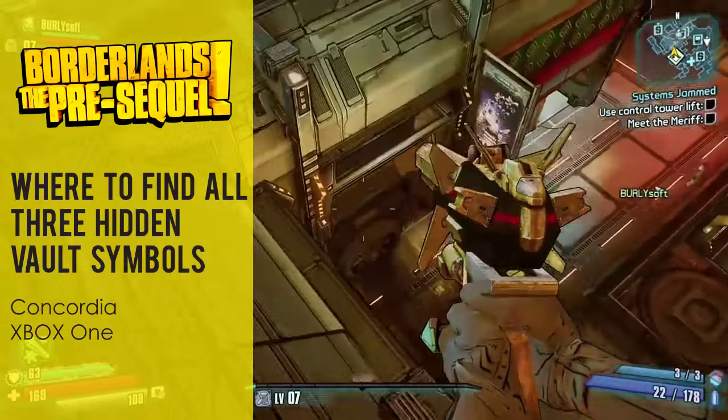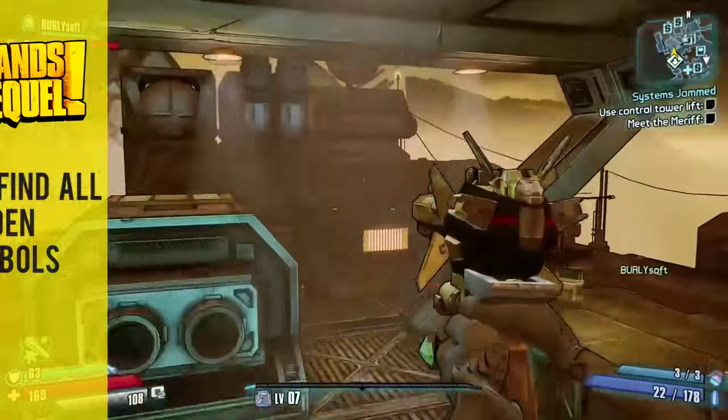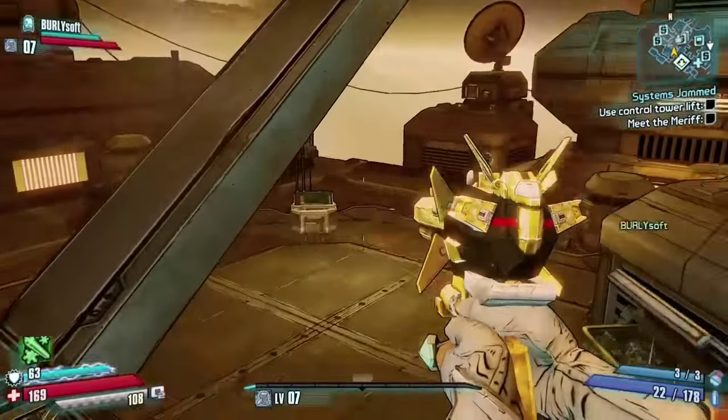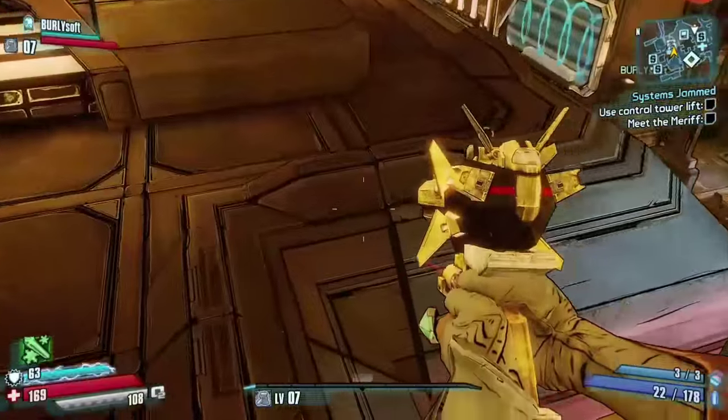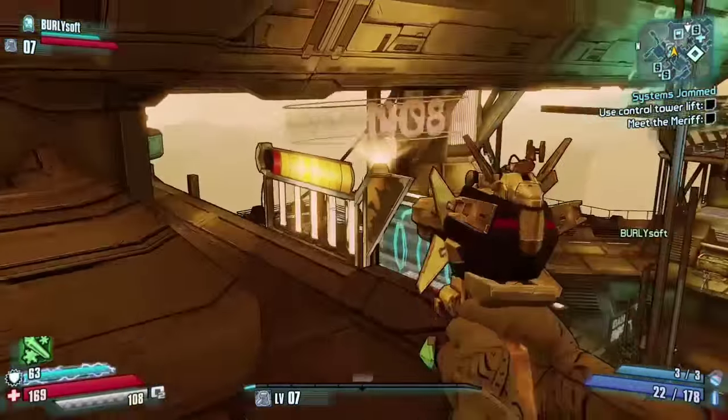Hey, it's Red Lace and today I'm going to show you where to find all three hidden vault symbols in Concordia in Borderlands: The Pre-Sequel on the Xbox One. The first one is located right when you come up the jump pad from the center of town where the fast travel station is.